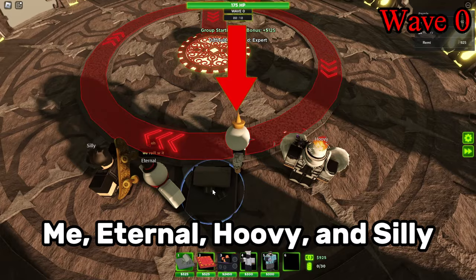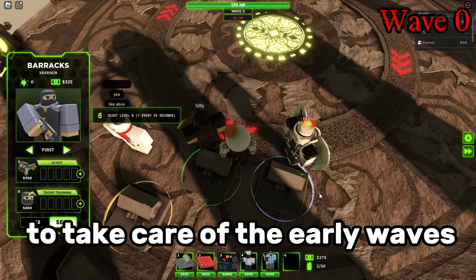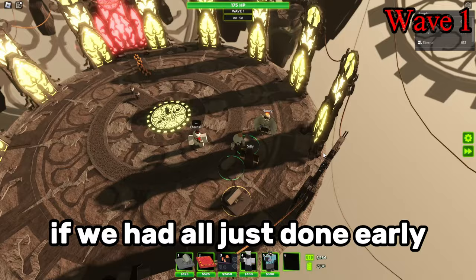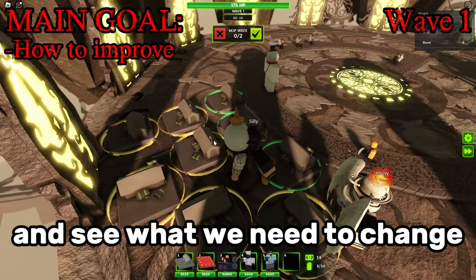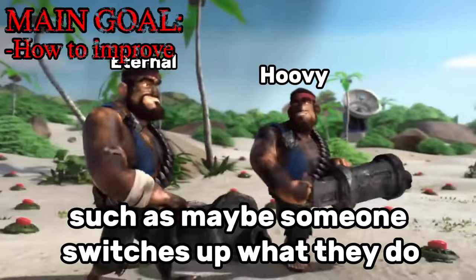History lesson aside, me, Eternal, Hoovy, and Silly all put down our barracks at the start of the game to take care of the early waves. While we did have farms, we thought it would be more wise if we all had just done early, just in case we need to tank any hidden zombies. Our main goal for our first attempt in this challenge is to map out the early game and see what we need to change or adjust, such as maybe someone switches up what they do, or even switches out a person entirely.